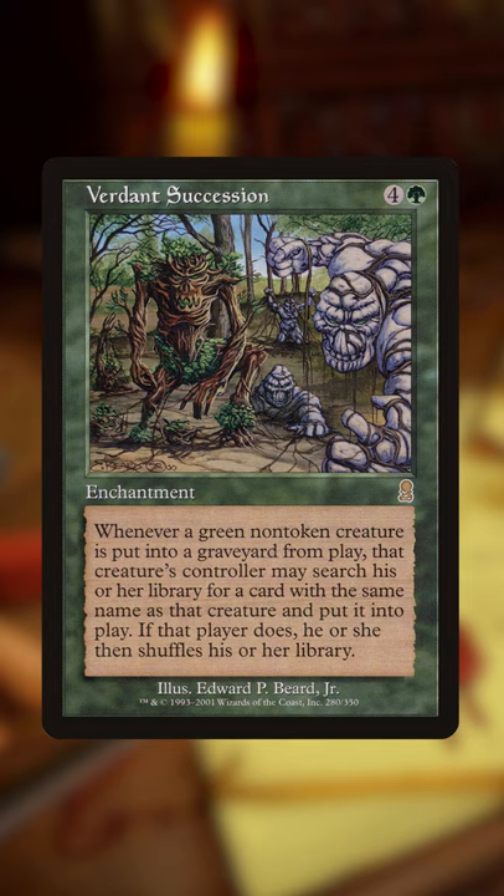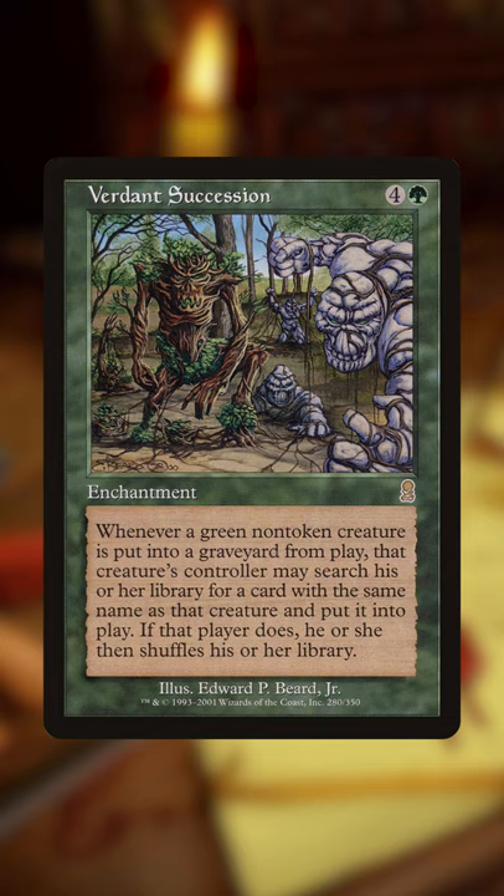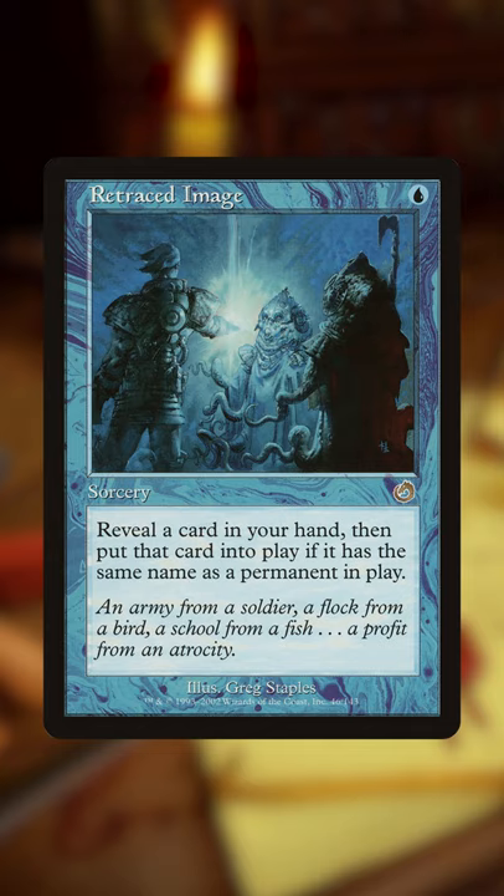If the equipped creature is green, then when it dies you can tutor up any non-legendary creature in your deck and put it directly into play with Verdant Succession. Put any non-legendary creature card from your hand into play for one mana with Retraced Image.